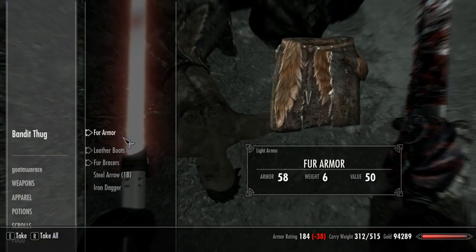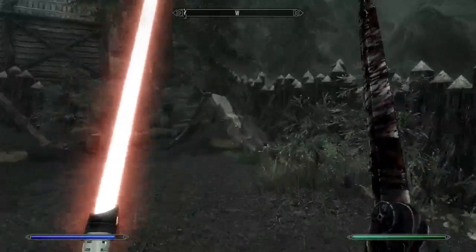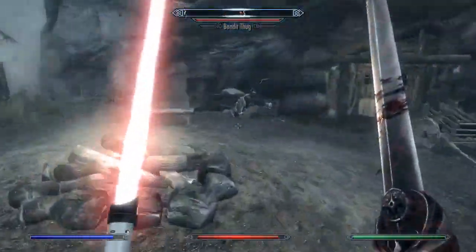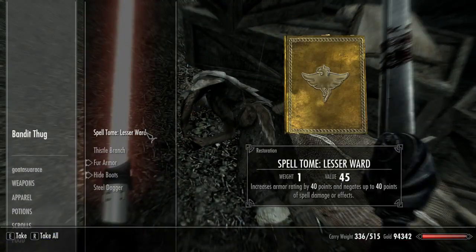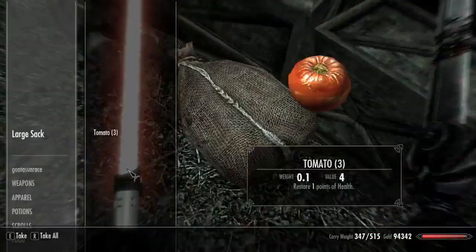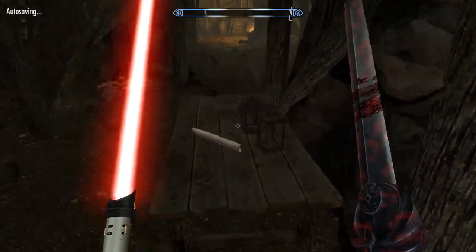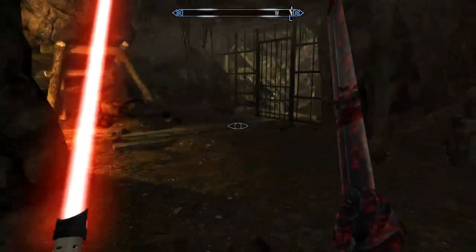You can dish out a ton of DPS with dual wield weapons, but you get rid of the ability to block. What I noticed is that once I really started getting into dual wield weapons, my character would stagger enemies. So you could time a stagger attack with a dual wield power attack. Stamina really plays a very important role. If you put all your points into stamina, you can dish out more shots but you can't tank as many hits.